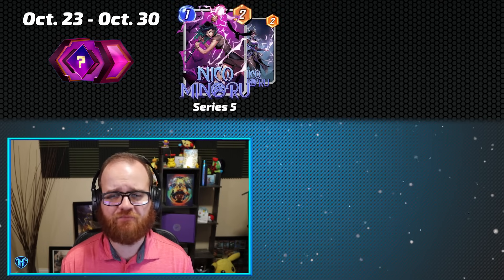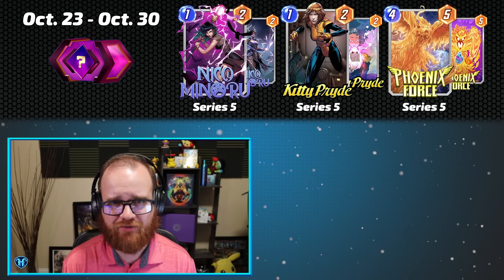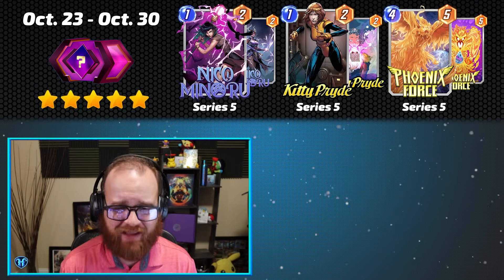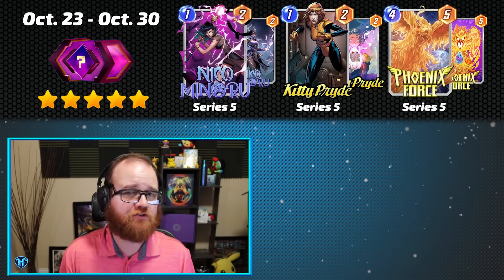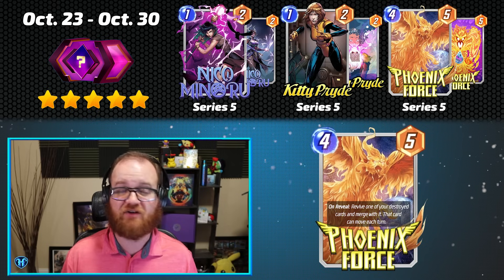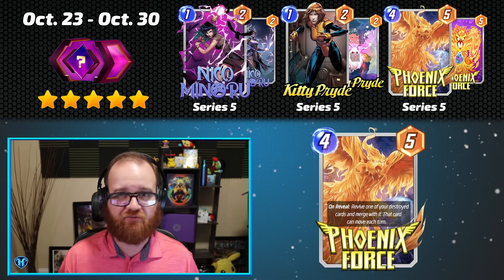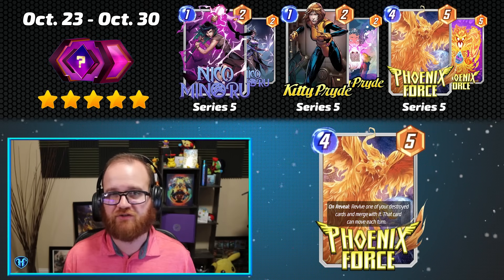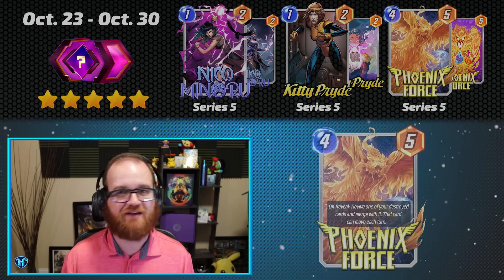Our next Spotlight Cache running from October 23rd through October 30th contains Nico Minoru as a new Direct to Series 5 card, and then has Kitty Pryde and Phoenix Force as returning Series 5 cards. The Spotlight Cache gets a pretty strong rating of 5 because it is all Series 5 cards and Kitty Pryde is a format staple. It's also worth noting that Phoenix Force, while not being an incredibly popular card, is an archetype-defining card that can open up a brand new and unique strategy for you to play. If you're missing all of the cards in any week that's all Series 5 and you want to play with those, I think it's a fine week to open, and this week is no exception.